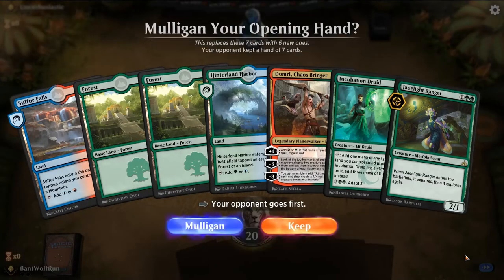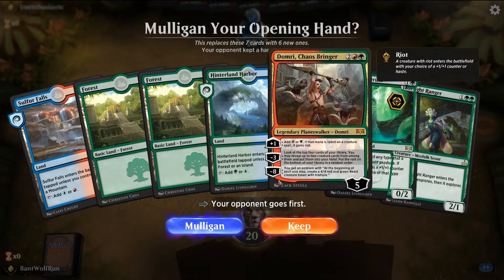We'll keep the sand. Anytime we can turn three Domri, I think it's good.